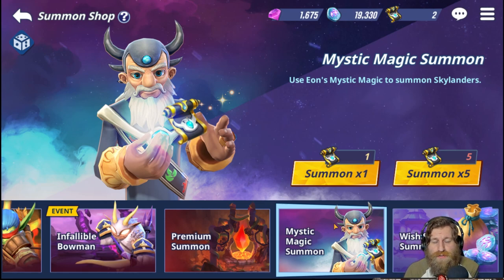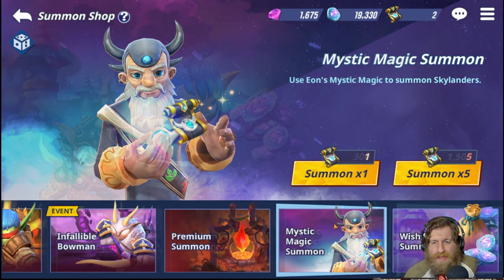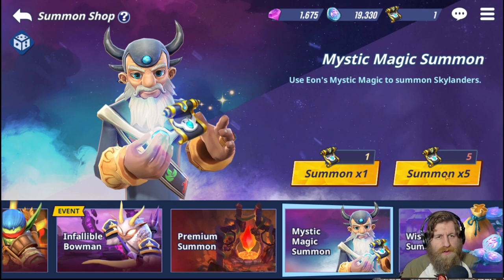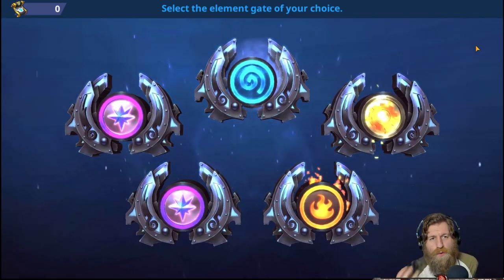You can actually roll legendary Skylanders from these scrolls, however the drop chance is extremely low — 0.4% for legendaries, so they do drop but very rarely. For heroics it's a 2% chance to drop, which is slightly more favorable. Rares have about a 50% chance and premiums are around 48.6%. If you click the one-time summon it pulls a random summon; the five-time summon gives five random summons. On the mystic magic scrolls you can also do individual summons.